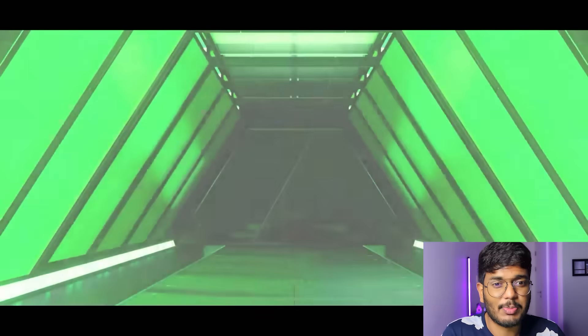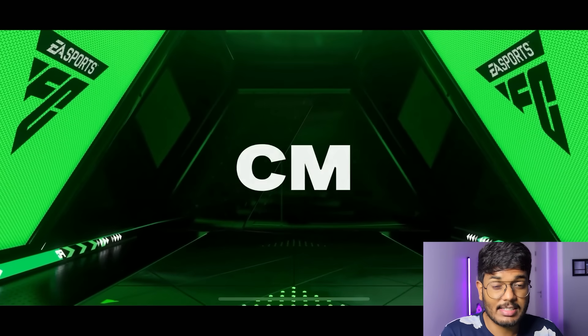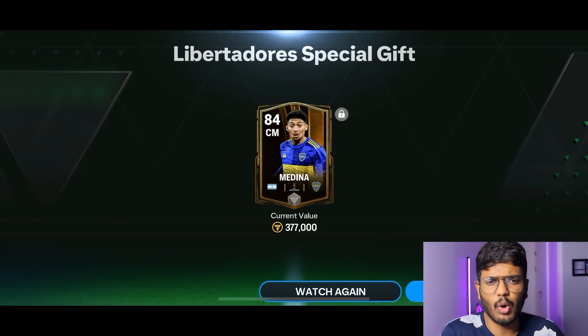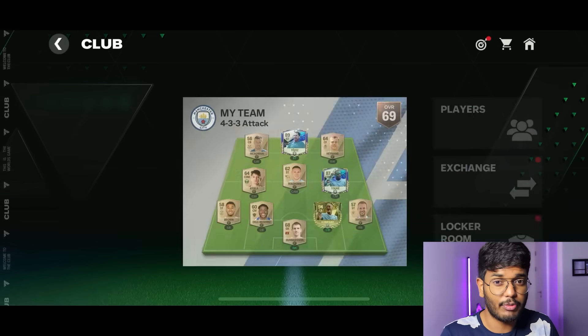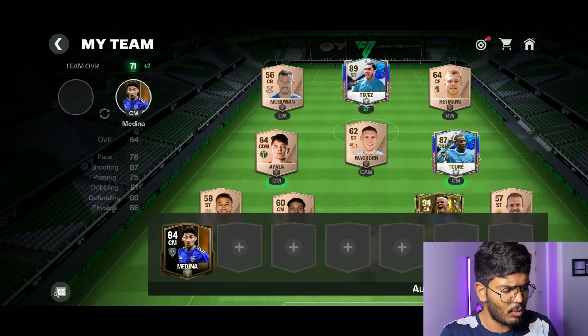Let's open the guaranteed pack — come on, please be a good one! No icon, Argentina right sentiment — okay, Medina. I think that's the one I can go with, so I'm going to put him on the bench. We've used three spins already, so one player goes to the bench, and Medina is the one.